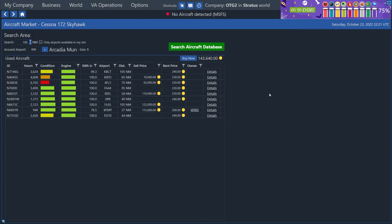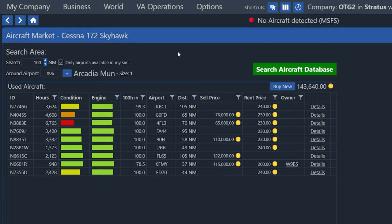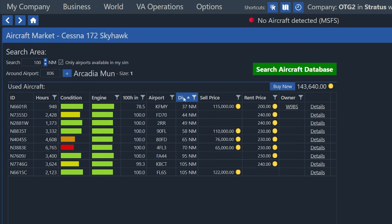This is going to automatically search the airplane marketplace for us to find a plane to rent. Up here in the corner, it's actually done a few things automatically — it has limited our search to a 100 nautical mile radius, it says to only show airports available in my simulator, and it's put in Arcadia to search around our current airport where our pilot is located. We can see how far away each plane is from Arcadia, the selling price if that plane happens to be for sale, and the rental price if it happens to be rentable. If you look at the one at the bottom, there's no rental price, so this one's not for rent.